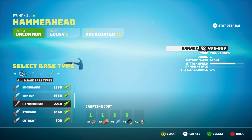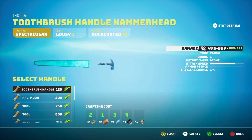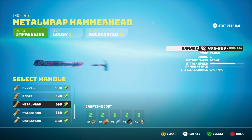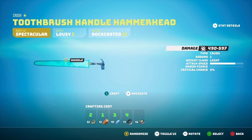You can pretty much pick anyone you want, but let's go with the hammerhead. Select the hammerhead — now we've got the base. What you want to do here is the handle. This is what your character basically holds the weapon with, and again it boosts up the stats that you can see on the right-hand side. Let's select the toothbrush handle. Now we've got the handle.